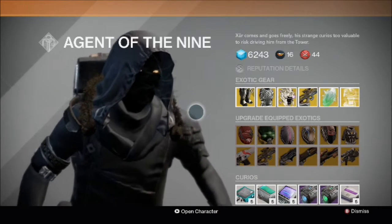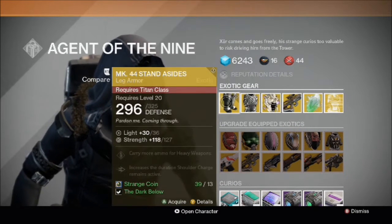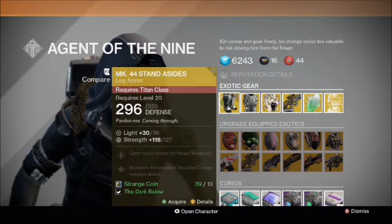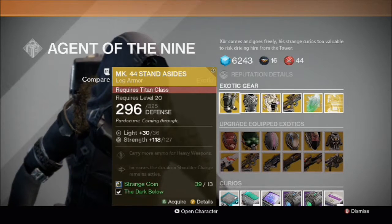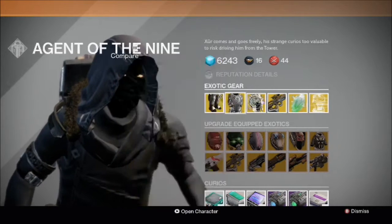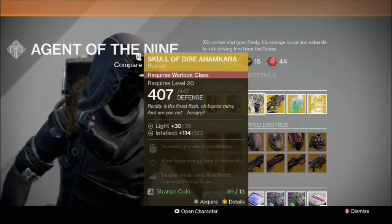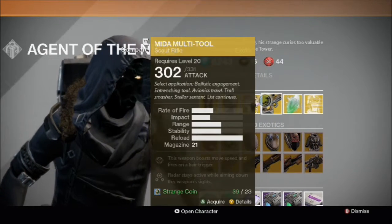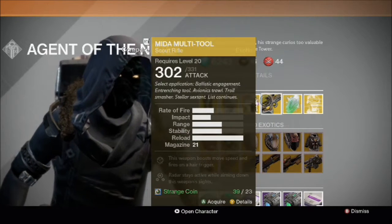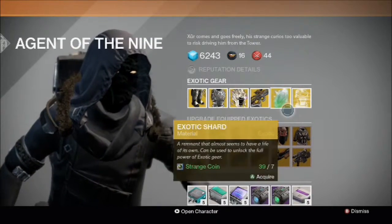Alright, here we go. Up for grabs this week we have MK44 Stand Asides, which I already have for my Titan. We've got the Lucky Raspberry for the Hunter, which I need. We've got the Skull of Dire Ahamkara, which I also need for my Warlock.